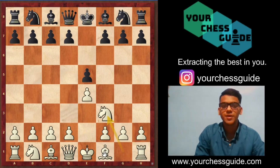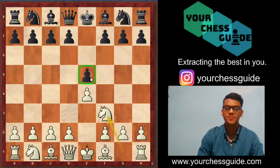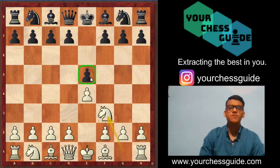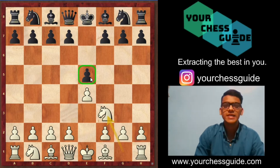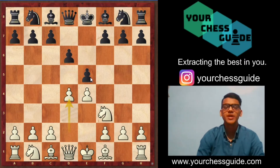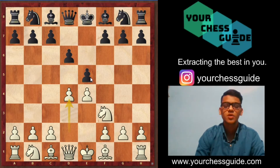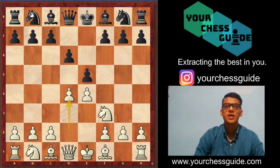Knight to f3, developing a piece and attacking the e5 pawn at the same time. Black has got several ways to provide a defense to that pawn, and in the Philidor Defense, black chose to play the pawn to d6. Now white directly strikes into the center by moving d4. White has got two attackers on the e5 pawn and black has got only one supporter, so black provides defense by playing knight to d7.